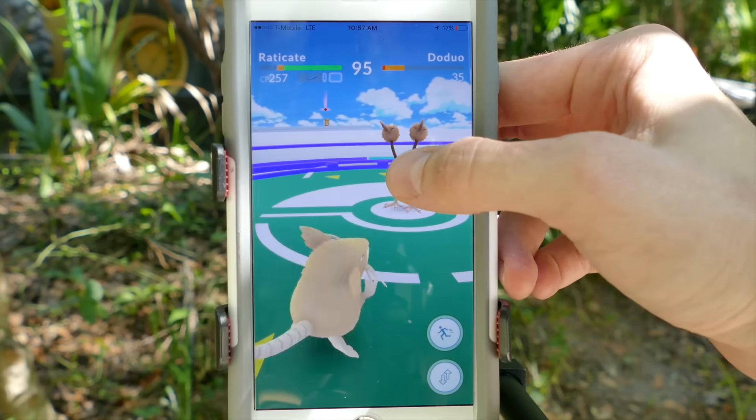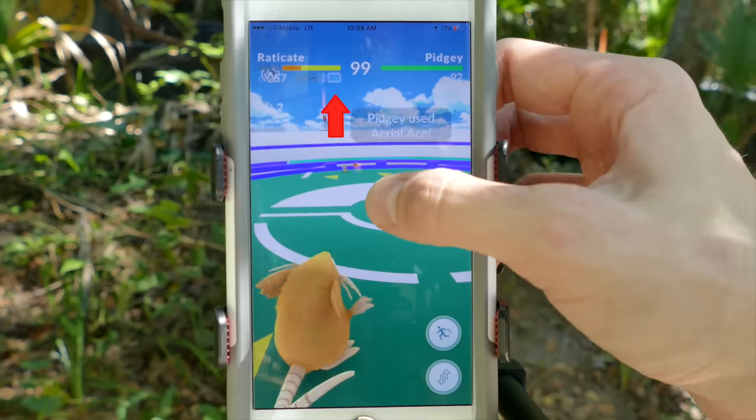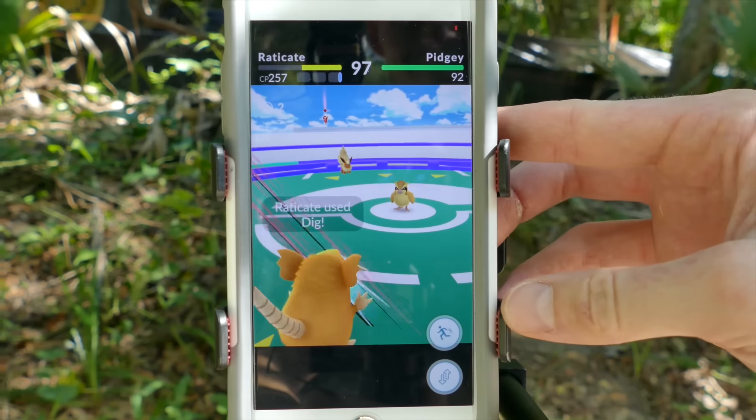During combat, you can tap the screen for a normal attack, which fills a blue special attack gauge under your health. Perform special attacks by holding down attack.